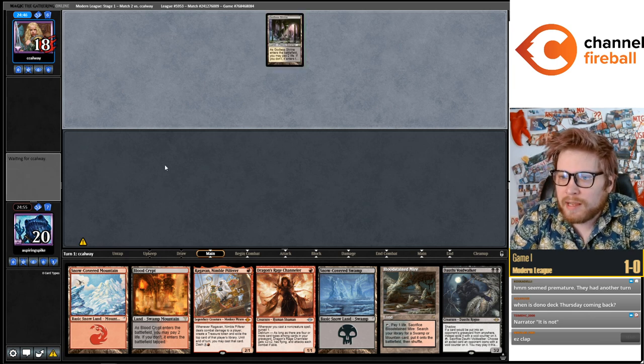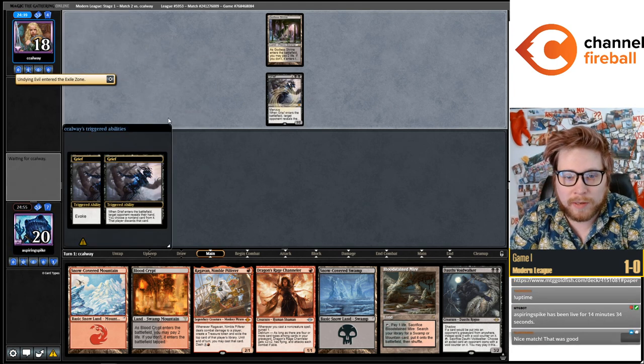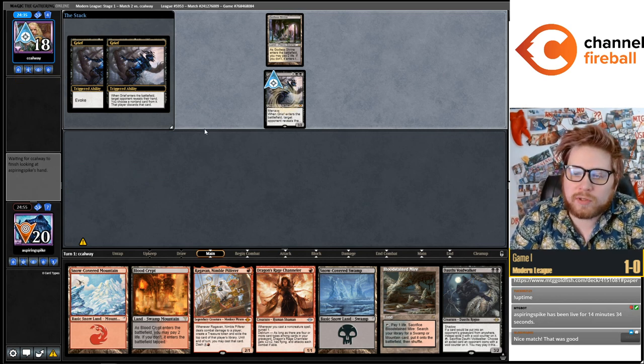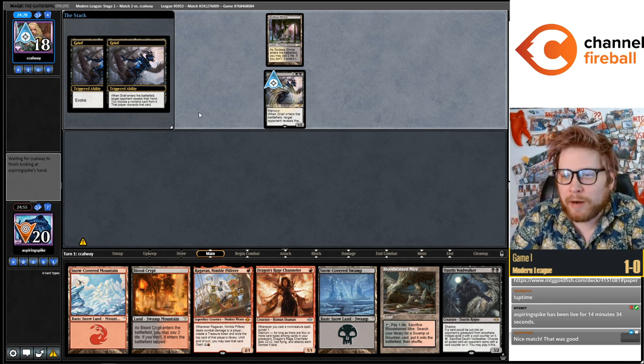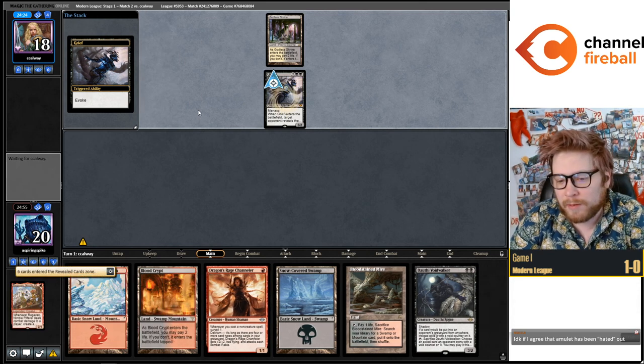No other deck's pilots are so willing to abandon their archetype for another strategy when the meta starts to become just a little bit unfavorable. Amulet is just such a powerful deck — maybe it's because Amulet players are just so smart they understand it's just better to do another Grief deck. Maybe Amulet players understand that Amulet's just not the best choice for their tournaments even though they've spent all this time mastering it, but you don't see that in other archetype masters — people will just defiantly play their favorite archetype forever.